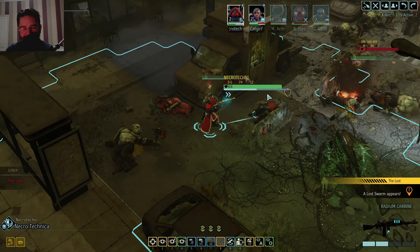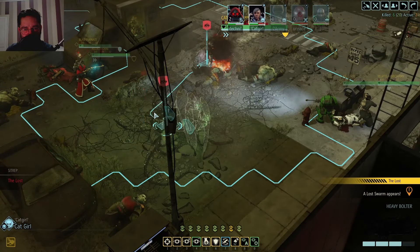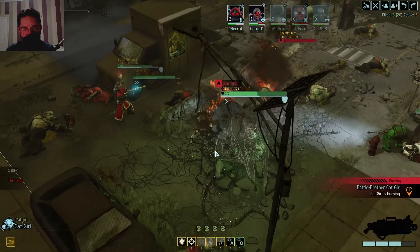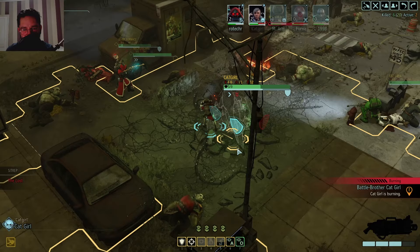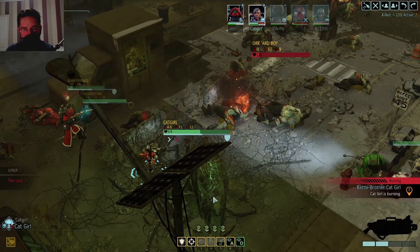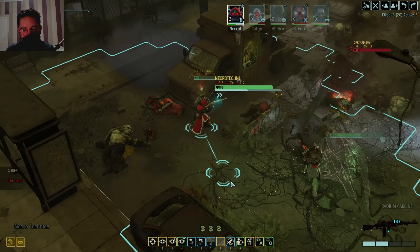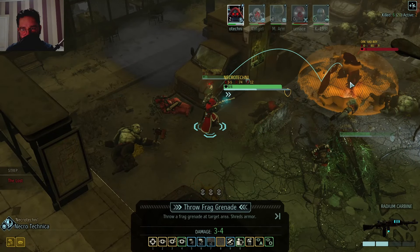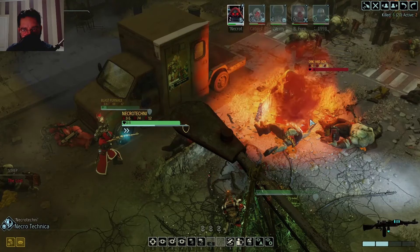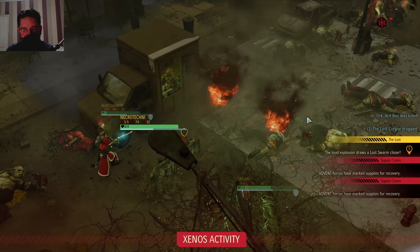Mr. Land Shot, you silly bugger! All right, bring Cat Girl back. Oh, she's allowed to walk through fire - purifying flames! You're on fire - you're all right. Fire goes away eventually. Kill the damn Hard Boy. Grenade - take him down! And... that's fine, that's okay, we're all right. No more grenades - that's what I've learned. And thankfully the Tau distracted the Orks for a little bit.